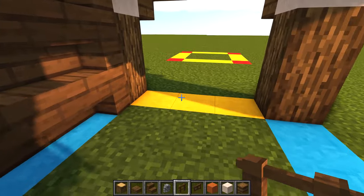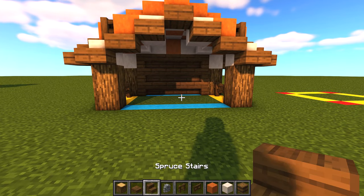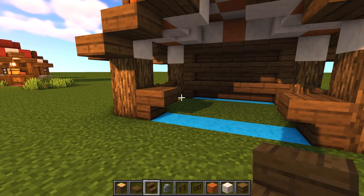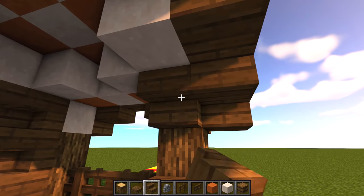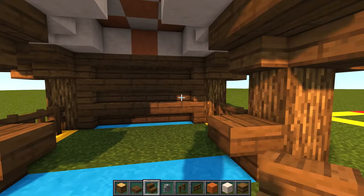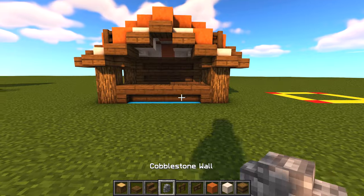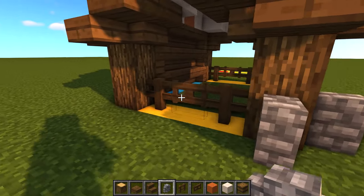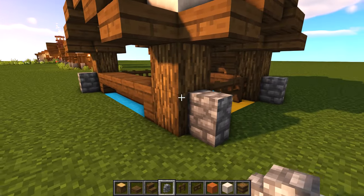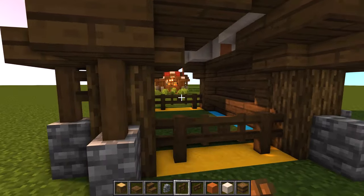On the inside here we're going to place spruce fences on each of the right and left-hand sides and put in a spruce fence gate in the center. Then get your spruce stairs again, place one facing into this pillar and one facing into this pillar. Before we put in the center, put a stair here and a stair here underneath this edge, and a stair and a stair underneath here just to cover up those little corners. Then bring the stairs across. Now get your cobblestone wall and where you have your logs, place one on each of your corners all the way around.